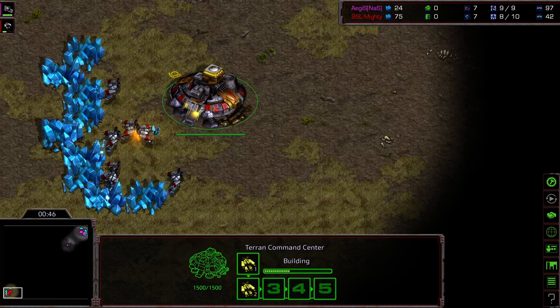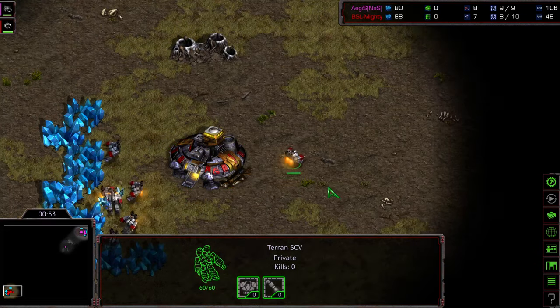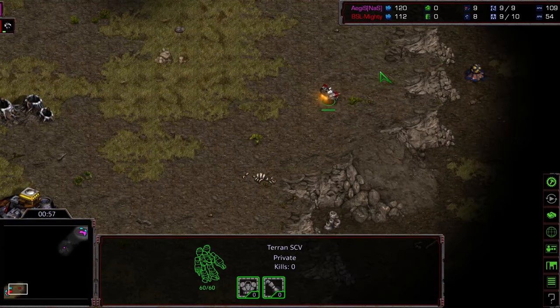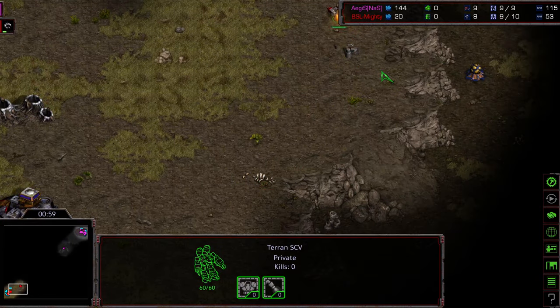Mighty not able to secure a third base, not able to take out any expansions last match, which has not boded well for him. Moving into this Game 3, I'm curious if he has got something up his sleeve, or if he's going to kind of transition things back.